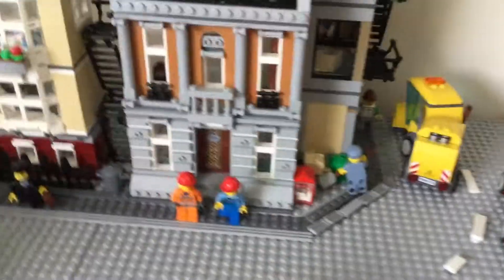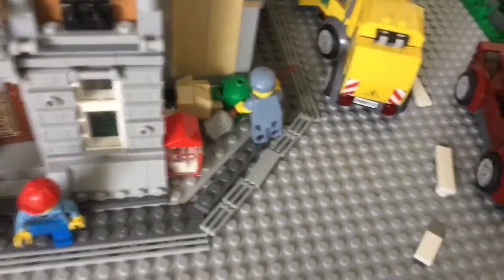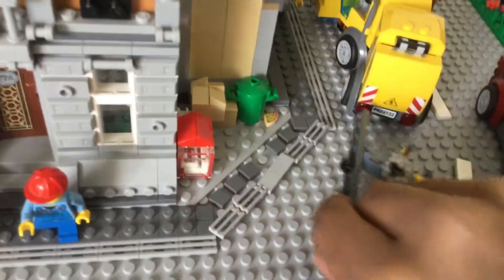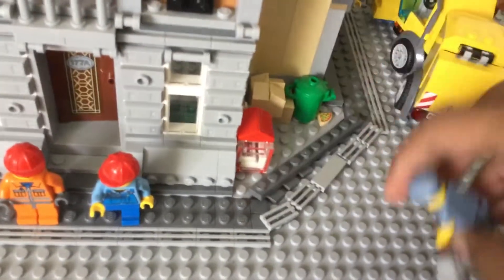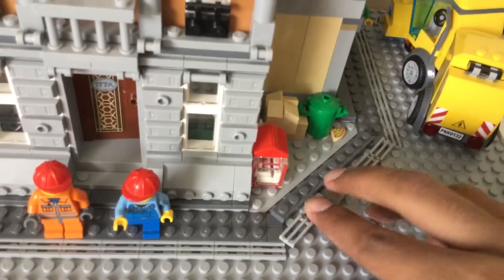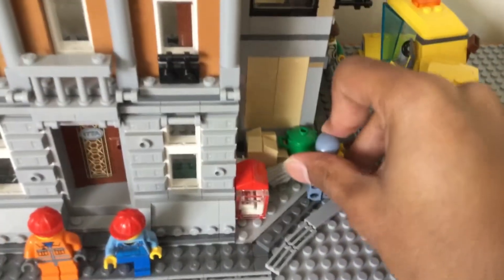I've started to make the buildings kind of slope down as they go along, with the tallest ones at the front. It was difficult to get the corner right — I actually had to use a very elaborate set of pieces to make that work. I've had to put things on angles, use studs with holes in the middle, and all kinds of things to get this looking how it is now. Even the sidewalk grates along the edges had to be redone, and it looks pretty good.